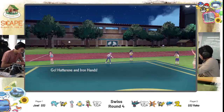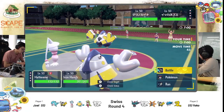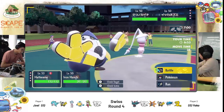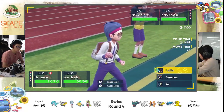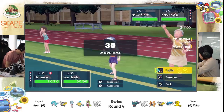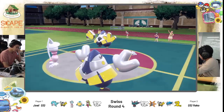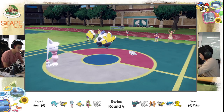We see Iron Hands and Mousel from Yoko, and Iron Hands and Hatterin for Joel's side. Both players might want to trade Fake Out with each other — that's a valid option for both. But Joel will probably want to start setting up Trick Room first to facilitate the slower mons, which would be the Hatterin and Iron Hands. At this point it doesn't really matter since Iron Hands is kind of a speed tie. So Iron Hands is going to switch out here.